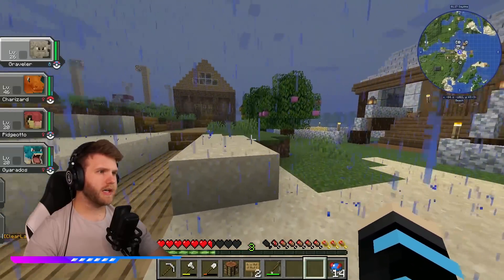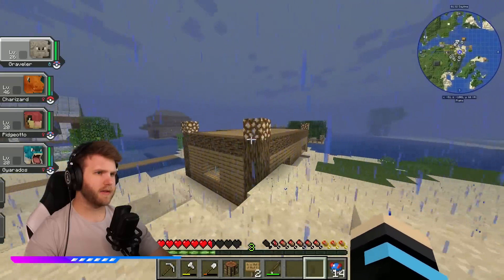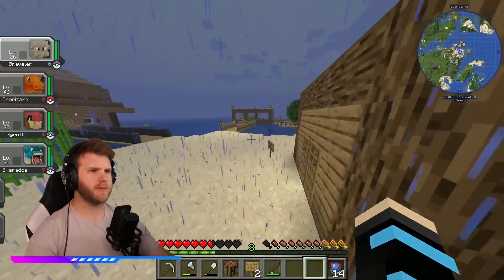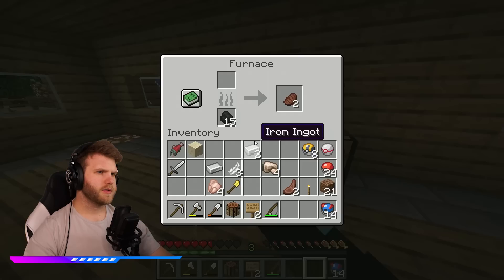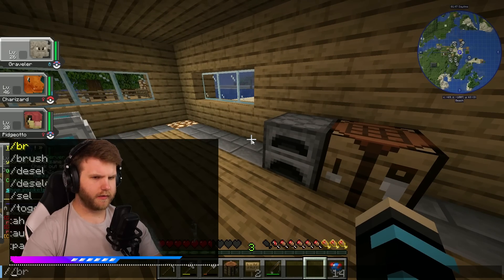I want to get a little bit more established today. I want to make my farm - I was either going to make it on top of the house or make a hidden farm underneath. I might just do the underground one - that might be the move. So with that being said, I think we need to go to the hub. Let's head on out to the hub.